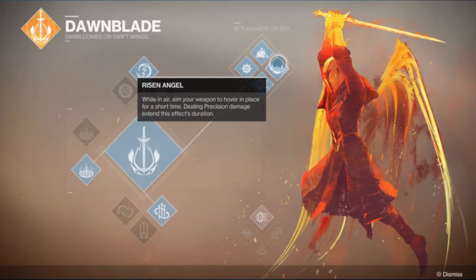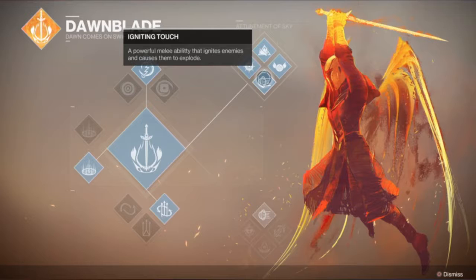Another perk is called Risen Angel — while you're in the air, you can aim your weapon to hover in place for a short time, and dealing precision damage extends this effect's duration. It's pretty similar to Angel of Light from Sunsinger in Destiny 1, but a little better because you can extend the duration with precision damage. Then the last one in this section is Igniting Touch, a powerful melee ability that ignites enemies and causes them to explode.